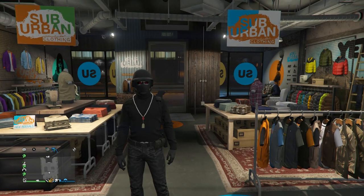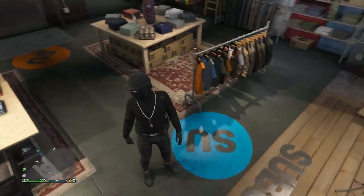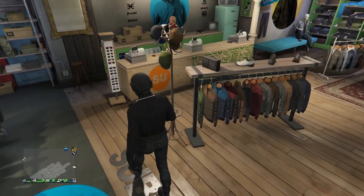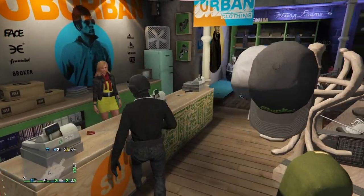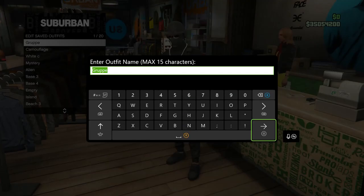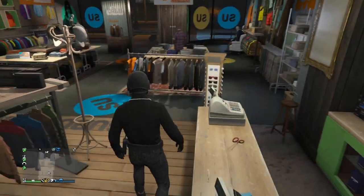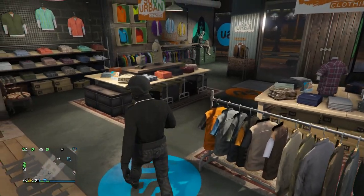When you load back into a session, create whatever components you want with your outfit with the Group A belt. After you create your outfit, save it on whatever slot you want. That'll be it for the second glitch, and now we'll move on to the third glitch.